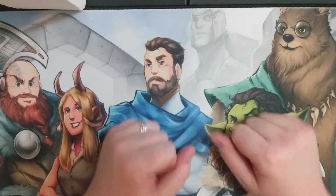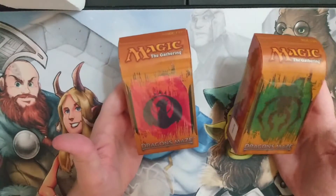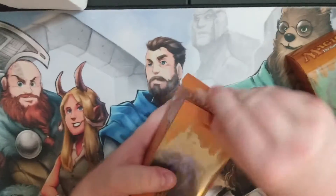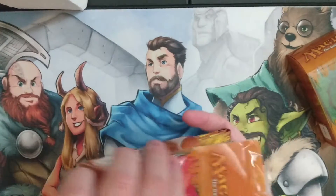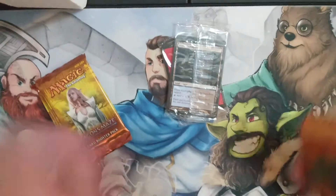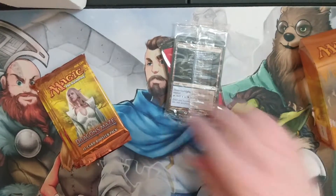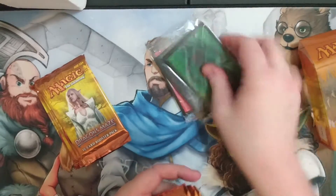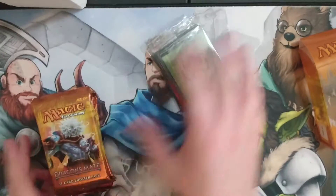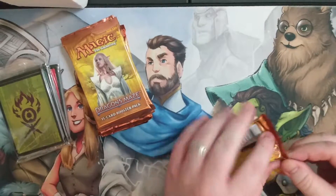Hello and welcome to another meeting of the Lotus Council. So what we have today — more packs for the giveaway. We've got Izzet, Golgari, Gruul, and Dimir. These are all pre-release kits from Dragon's Maze. We got some Dragon's Maze packs and the guild-specific packs. Basically eight packs and then four of the specific ones, so let's open up and see what we can add to our pool.